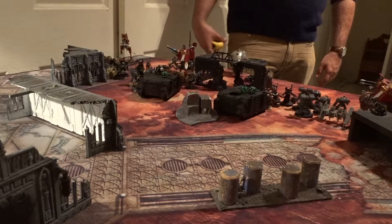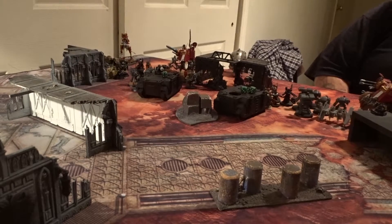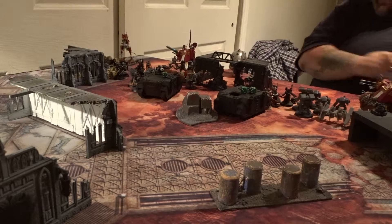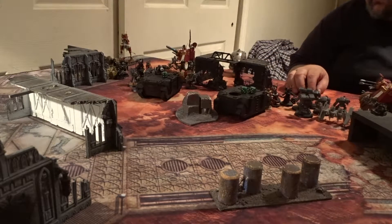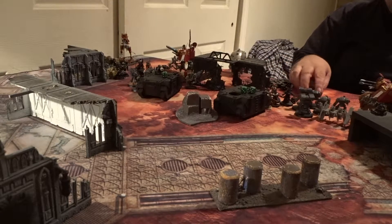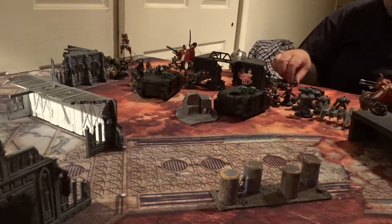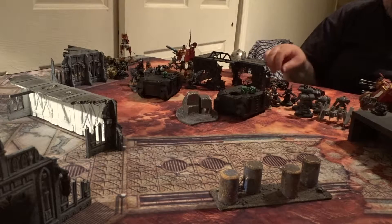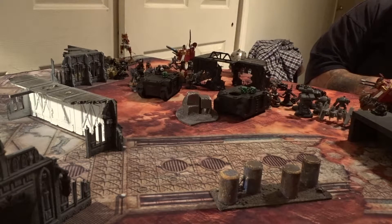We're going to do the shooting phase now, starting with Watch Captain Artemis. He has a one-shot grenade called the Stasis Bomb — I've only used this once so I'm going to reread it. This weapon can only be used once per battle. If the attack hits, deal D6 mortal wounds to your target. If it misses, Watch Captain Artemis suffers D6 mortal wounds instead. He's going to throw this at your Doomcrawler because it's a six-inch weapon.